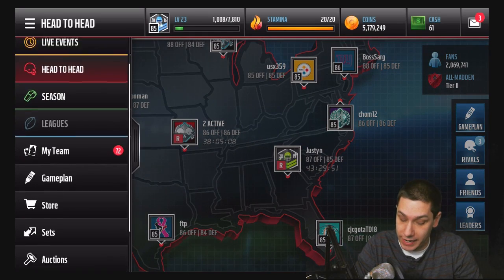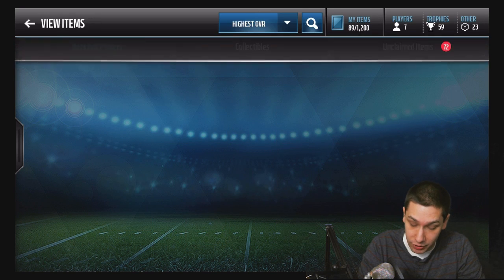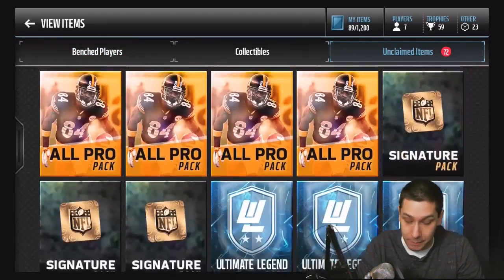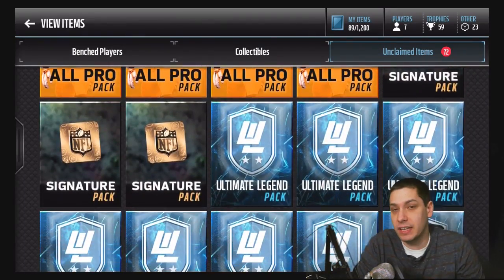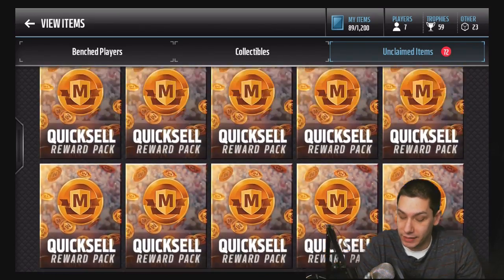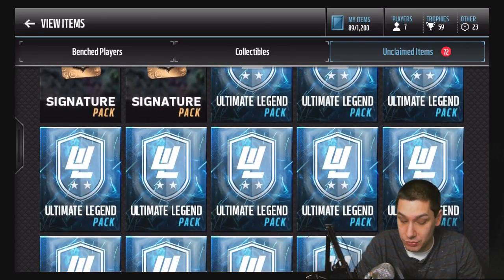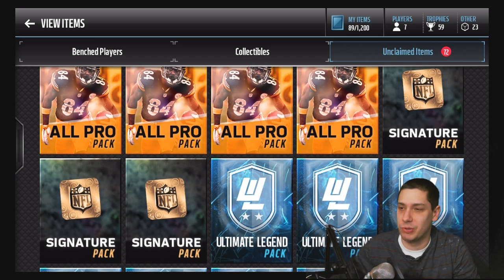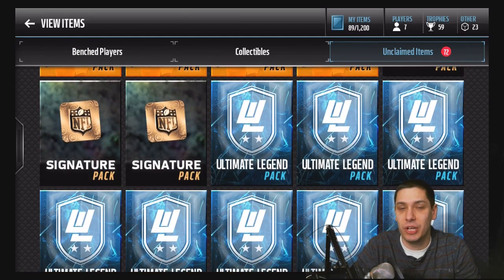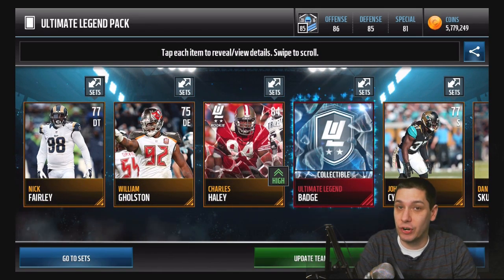There's still a ton of great content in the game right now to potentially pull. You guys saw the Mike Vick — those items are still in the game as well as tons of other great ultimate legends. I've got 30 ultimate legend packs here, and I've still got a whole bunch of other stuff as well. I might have to consider opening up all these other packs — I have about 31 of the quick sells, signature packs I'm still holding on to, and possibly the all-pro packs.